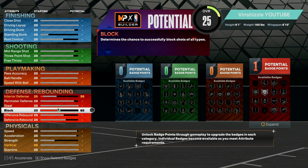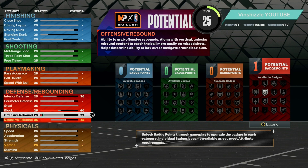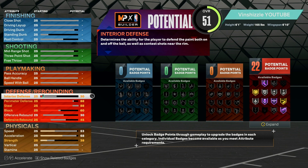Starting with the block, we are going to go with a 60 block — that gives us silver chase down. For the defensive rebound, we are going to go with a 45. For the offensive rebound, we are going to go to a 30. For the steal, we are going all the way to an 88 — that gives you silver glove, which is very effective on this build. For perimeter defense, we are going to throw that to an 88 as well. Even on a 6'1 build, we have plenty of perimeter defense and an 88 steal to get plucks. For interior defense, we are going to go with a 56.